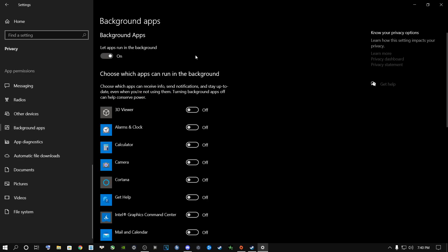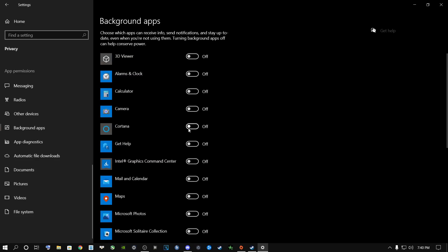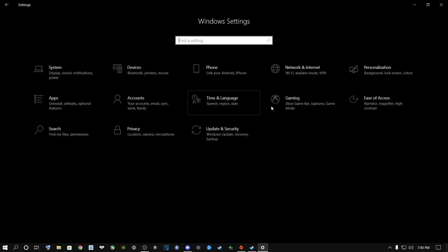For a lot of people, Background Apps might be on. I highly recommend you switch this off — otherwise it's going to use RAM and resources of your computer while all of these things are running in the background. All you need to do is turn it off and everything will turn off. Once done, go back to the Home page and go to Gaming.